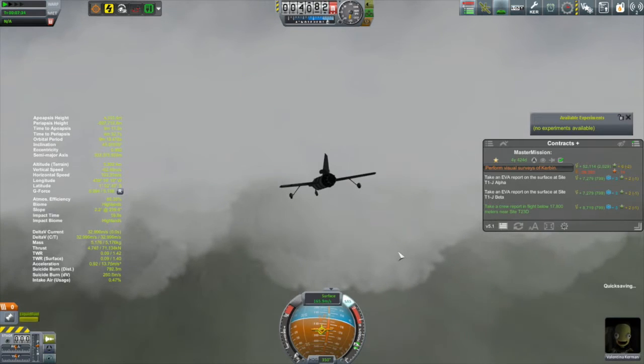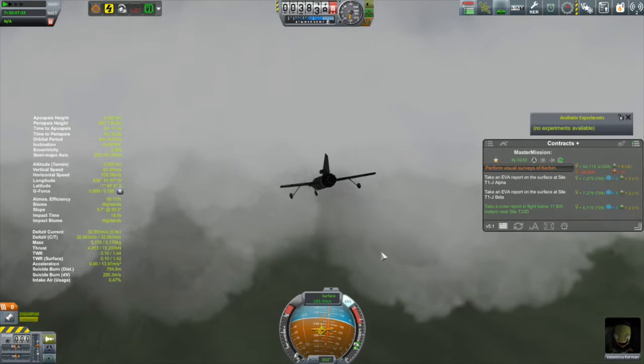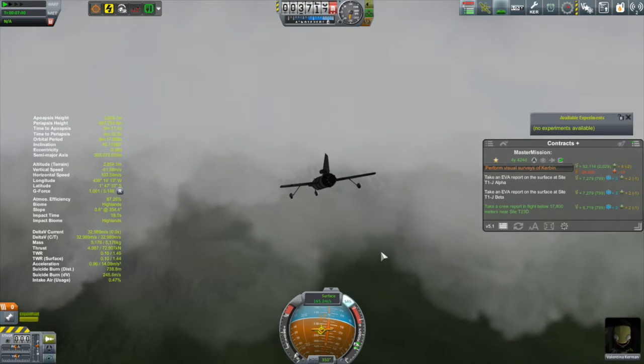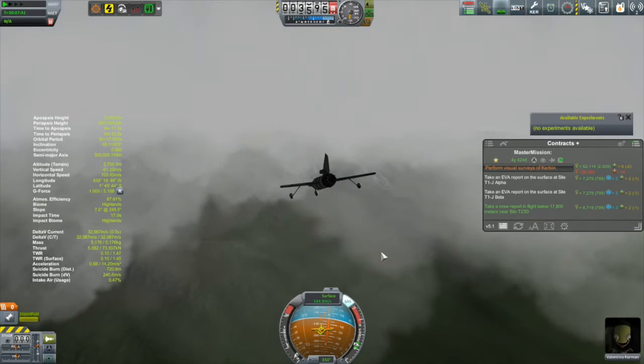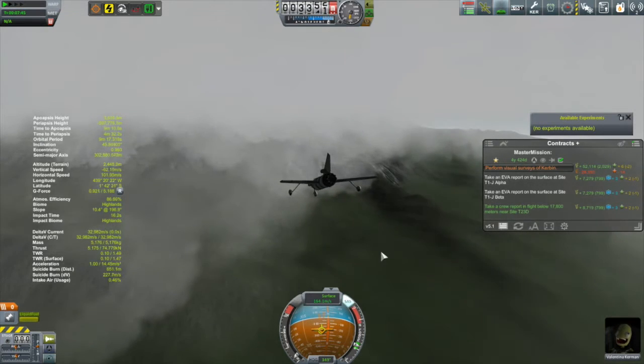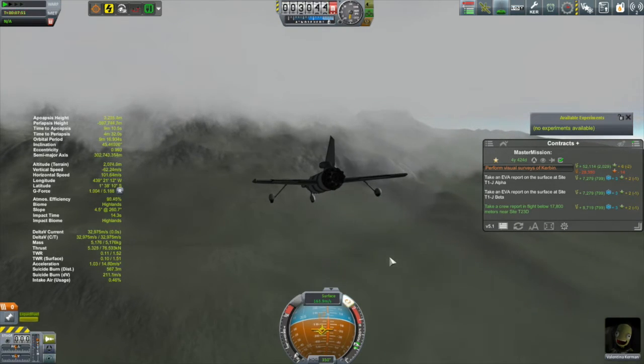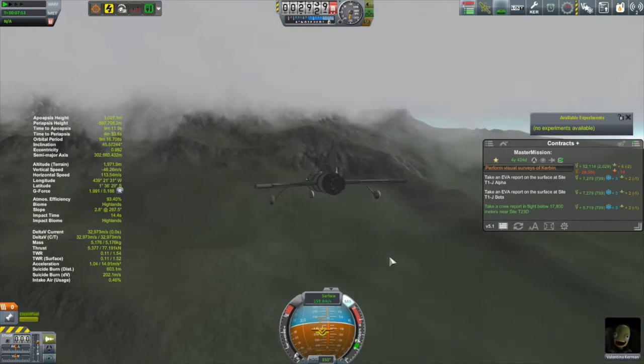Maybe it's on the surface in the highlands and I can kind of land in there. Or maybe it's just on the edge of the mountains and I can find a relatively flat spot to put this plane down and then kind of drive up the mountain to where the waypoints are. But no, no, I do not like the look of this.